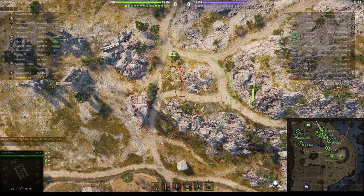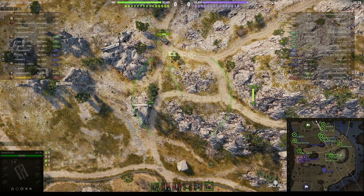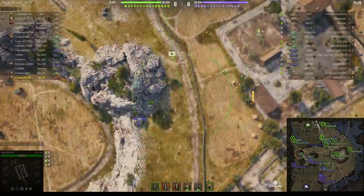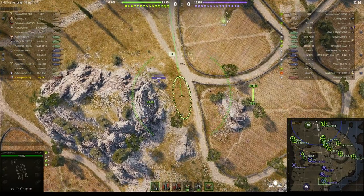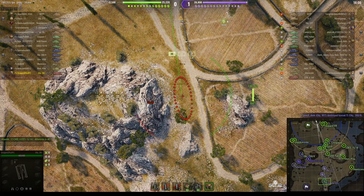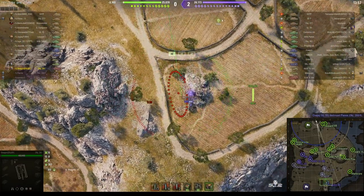For his first shot, he's aiming towards the road leading up to the lighthouse, expecting one of the enemy light tanks to make his way up there. We've got a Rheinmetall Panzerwagon trying to get up there as quickly as he can. He managed to make it up without being molested so far. I think the enemy must be occupied on something else.